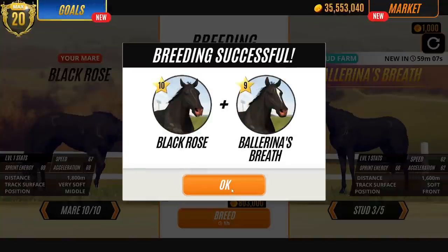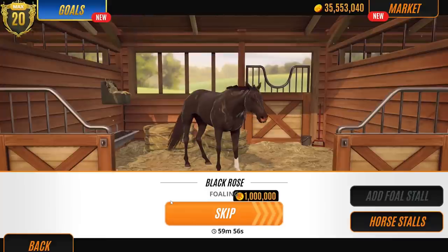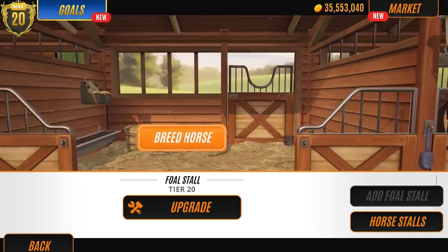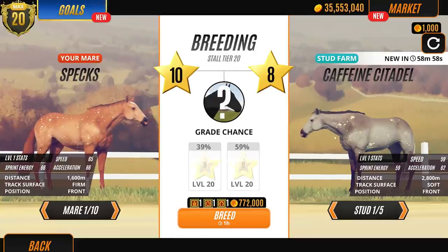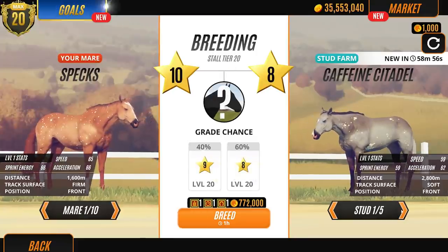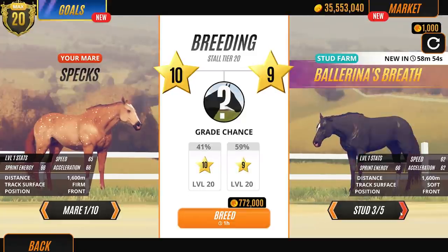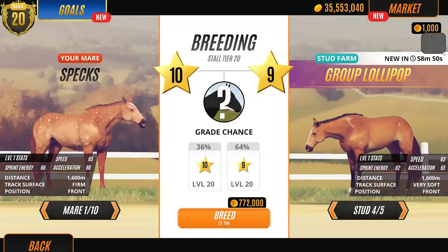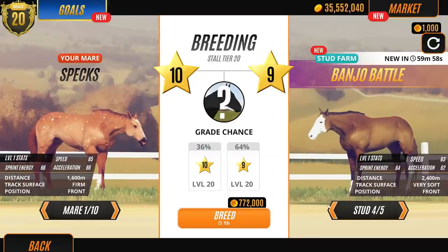Let's have a look. Okay, we'll see. I can't wait to see the outcome of this, actually. One more then. I am going to refresh. I really like this one, actually. Shame you're on level 9, buddy. Ballerina's Breath is lovely and so's Group Lollipop. But let's just change this again, because I just wanted to use really random studs.